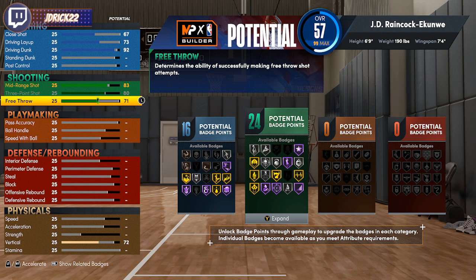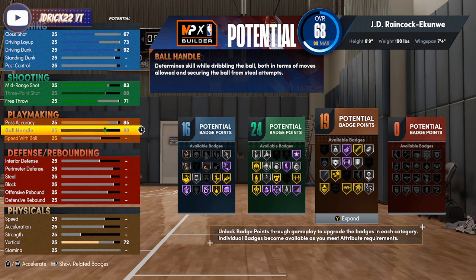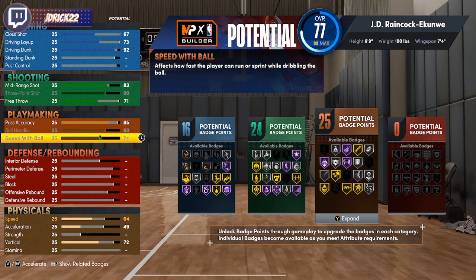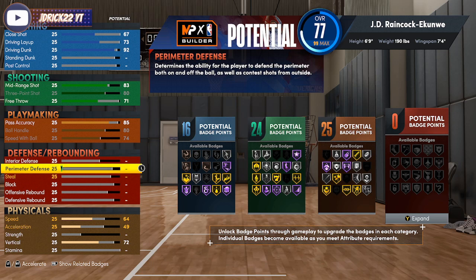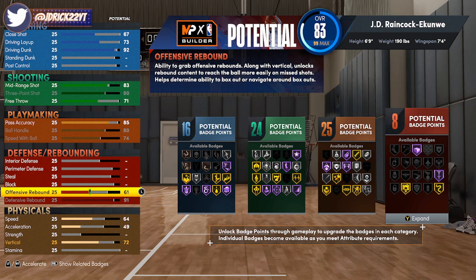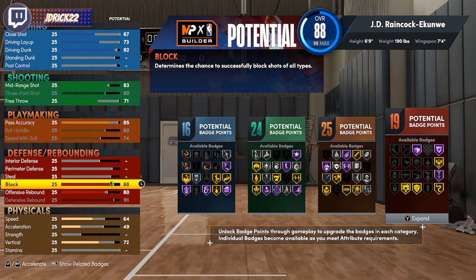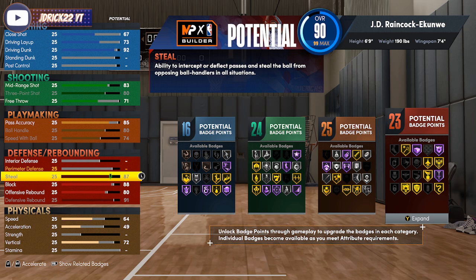For pass accuracy, go 85 to get gold bullet passer. Max out ball handle at 80 for all the pro dribble moves — you won't get a couple of the 6'4" and under animations but you'll get all the other good dribble moves. Max out speed with ball at 74. On defense: 91 defensive rebound for gold rebound chaser, 80 offensive rebound, 88 block, max steal at 87, perimeter defense at 86.